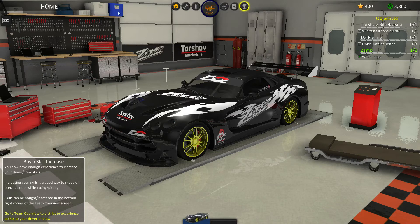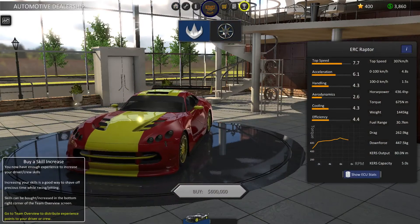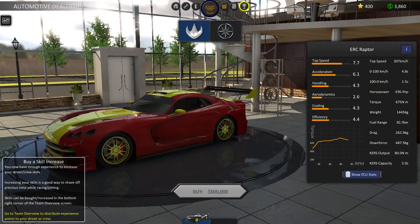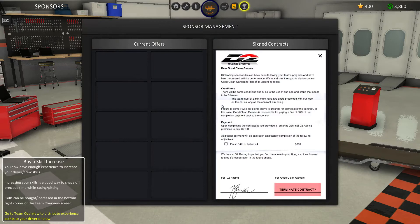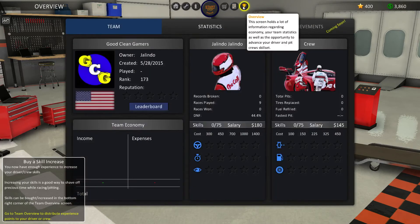That is basically most of the game. We have experience, we have cash, we have a shop if we want to buy other cars — there are currently two available: the Raptor and the Avalanche, with more to be added later. It gives you all their statistics: torque, acceleration, all that. If you're a numbers person, this is all the numbers you need. We also have sponsorships where you can see all the requirements. And then the overview: GoodCleanGamers, Jalindo — the driver's name is Jalindo Jalindo, yes, my first and last name. I played nine races and did not finish 44% of them. We can also upgrade our skills: Handling, Reaction, Perception, Pit Crew Specialist, Fuel, and Pit Crew Wheels.